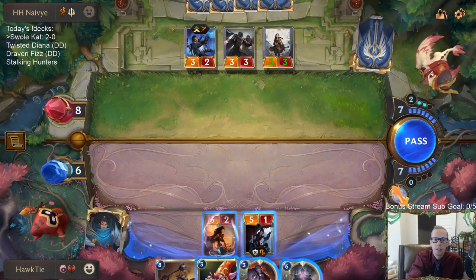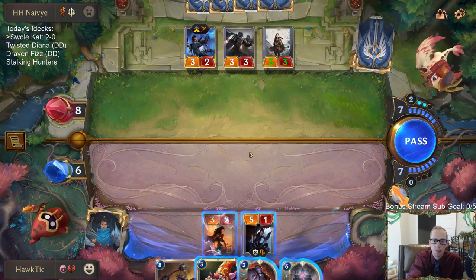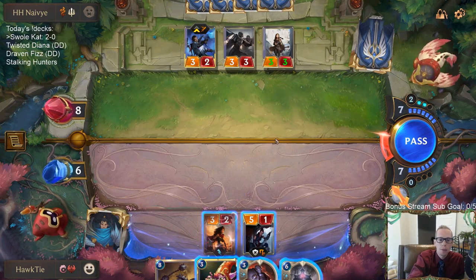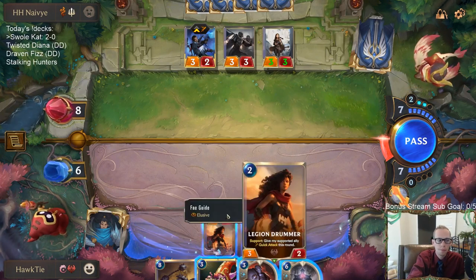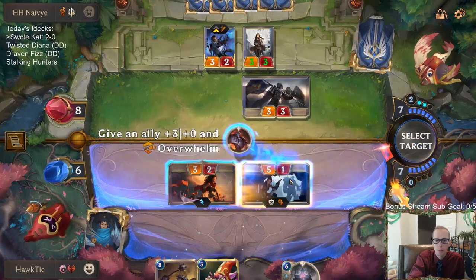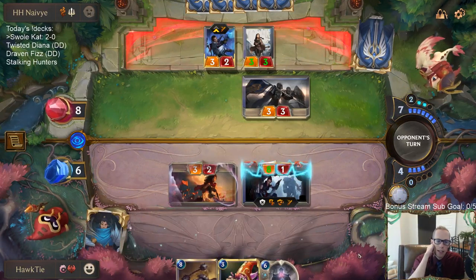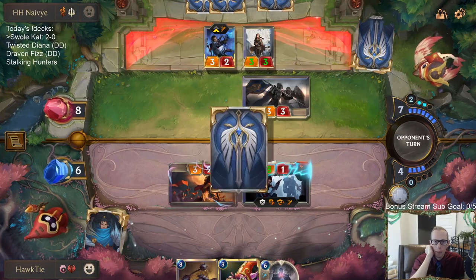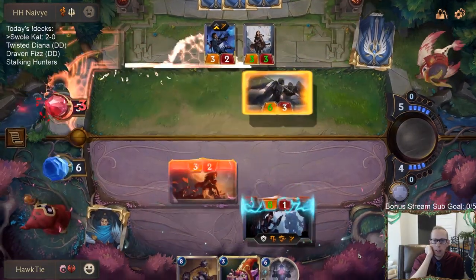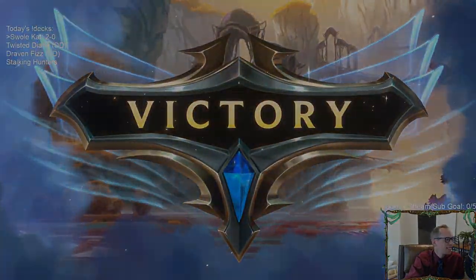If I just attack, challenge here, give this Quick Attack — it's an 8/8 minus two is six, seven — yeah we do kill them. Lulu can help slightly, but I don't really kill them through spells. Against spells I don't really kill them if they have Make it Rain or Single Combat or Riposte. Challenged the wrong thing — doesn't matter.